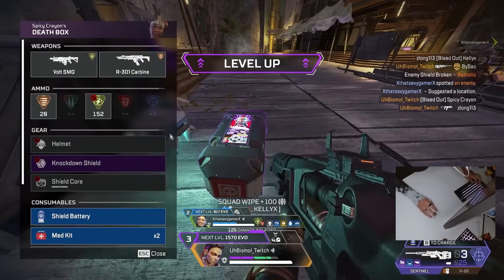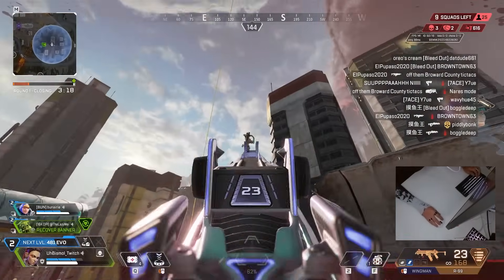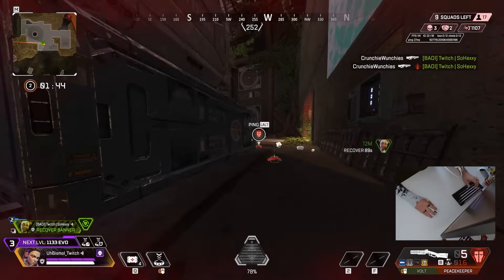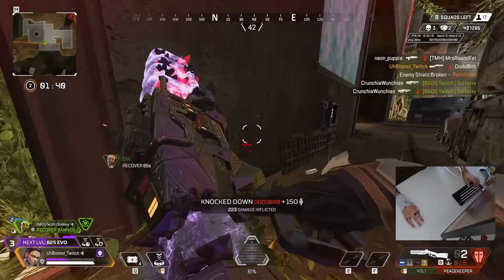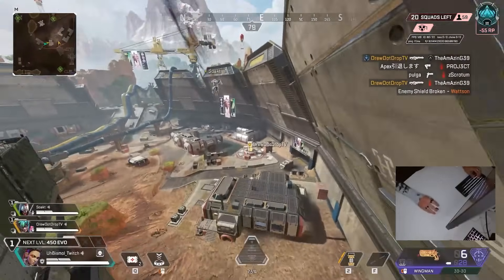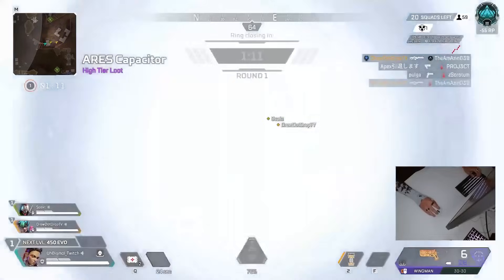What do you think is the best playstyle for Loba? In a ranked setting she should be the one getting angles — off angles. She has a tactical to get back if she's in trouble, or even to get there fast and take off angles to create space. I do play like that sometimes, but I'm always using it to chase someone down.